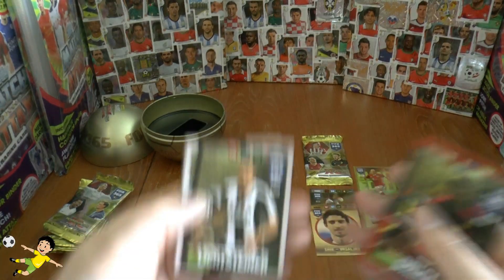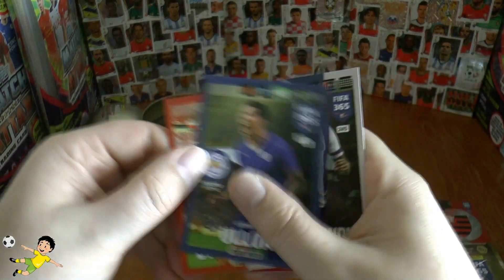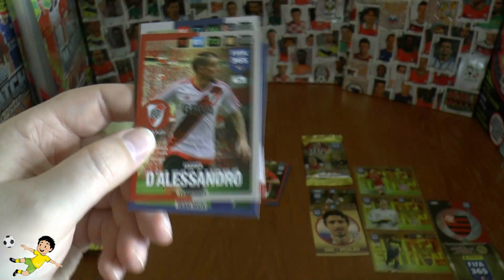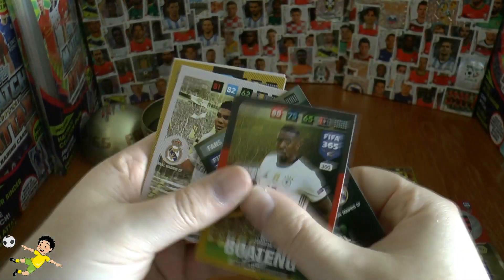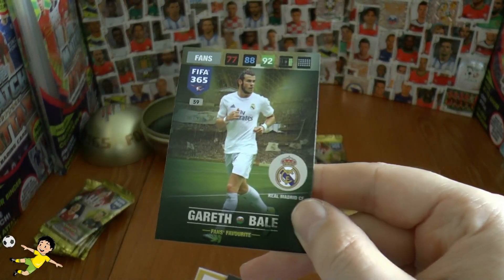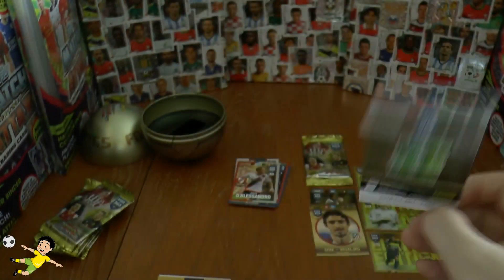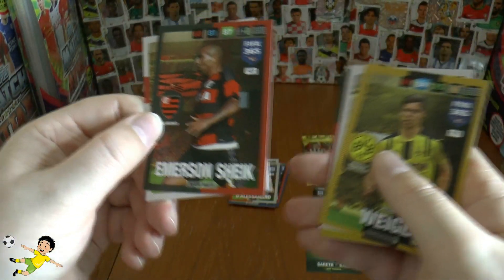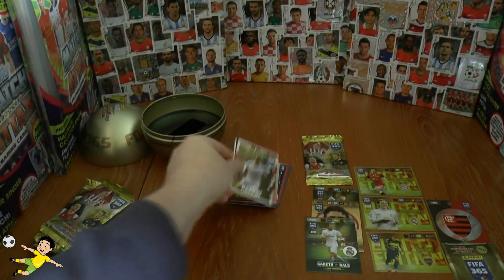Continuing the pack: Stephen Lichtsteiner, Martins Indi, Olua and D'Alessandro — Andres D'Alessandro still going, playing for River Plate by the looks of it. On to the next pack where we have Jérôme Boateng, and our insert is the fan's favourite of Real Madrid — Gareth Bale. There's his code for any online gamers. We also have Casemiro, Vigal, Sheik and Kelvin of Sao Paulo to complete that pack.